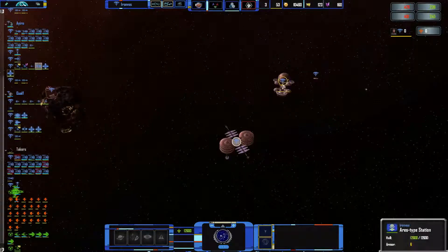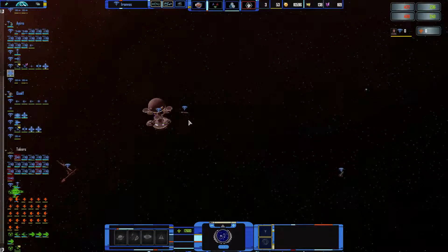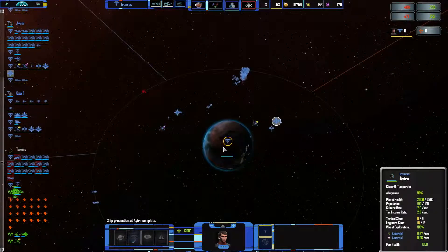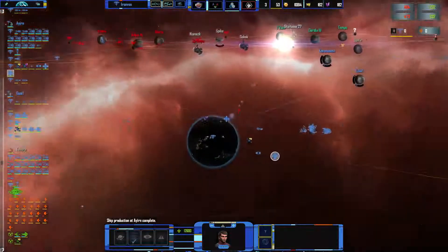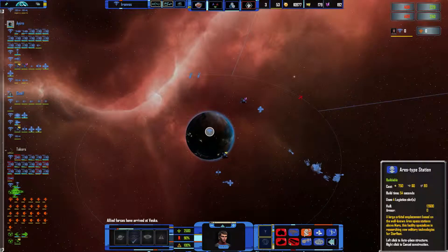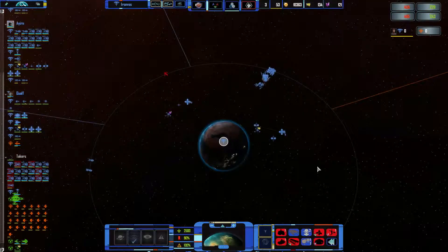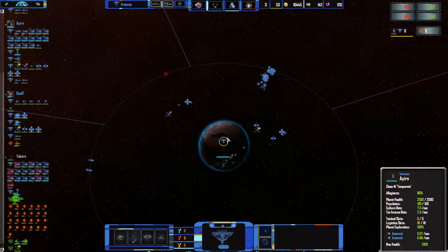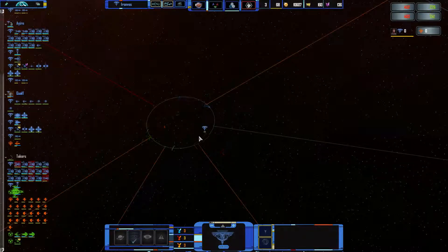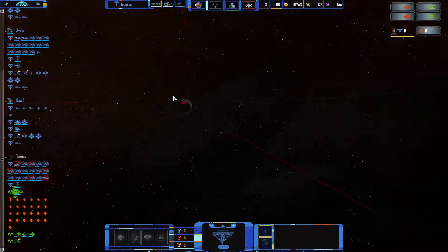Where did I build that thing? I seem to be missing where I put that new Aris station — because I don't need one. It seems to have been cancelled. Fair enough, let's build a Jupiter instead. Okay, we seem to be doing fine here, although I think the green guy is attacking over here.